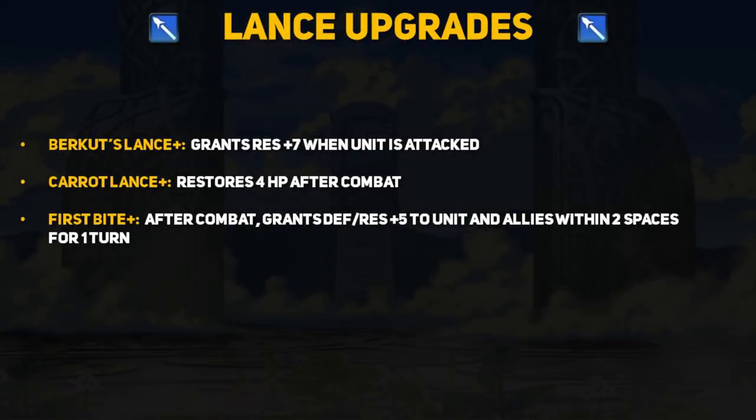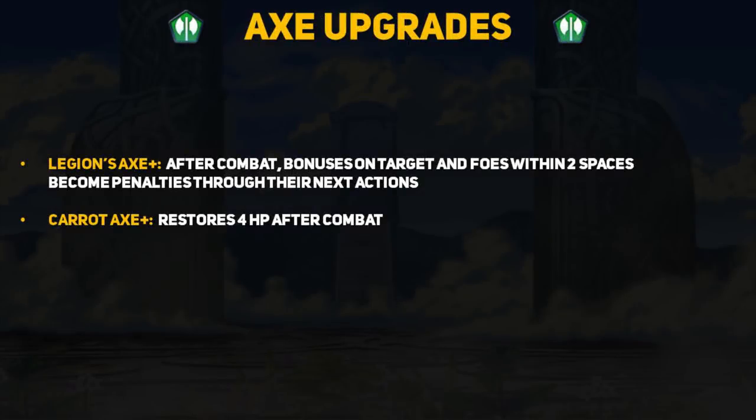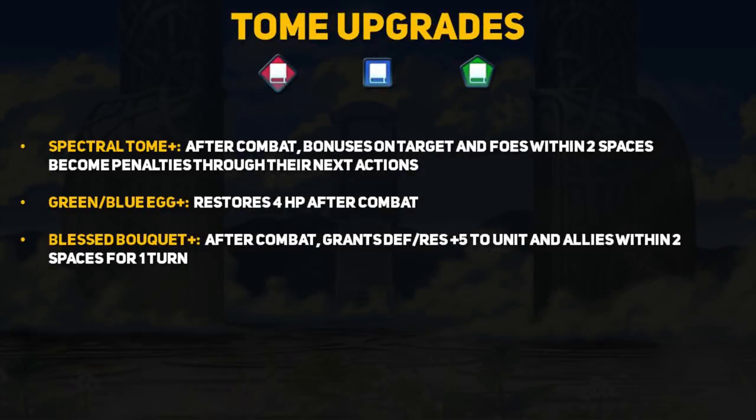Since the Zanbato is the only sword with an additional effect, we can skip straight to lances. Berkut's Lance now grants +7 res when being attacked, and you can even pick the resistance variant boost to get even more magical bulk. The Carrot Lance and its fellow spring weapons now heal 4 HP after any combat, not just ones the unit initiates. Frostbite grants the same buff as the Cupid Arrow to the user and allies within two spaces. Legion's Axe now inflicts its panic effect onto the target as well as its AoE. The Carrot Axe, like the lance, heals for 4 HP after any combat. Hollow and Henry's Spectre Tome apply panic status to the target as well. The Gronnegg and Blueegg tomes heal for 4 HP after any combat, and the Blessed Bouquet is the same as the other bride weapons.